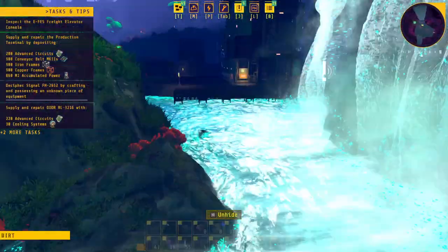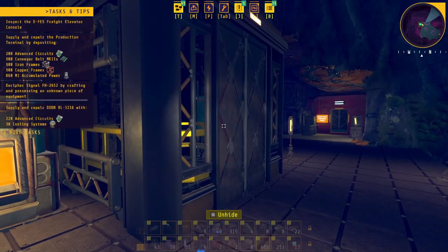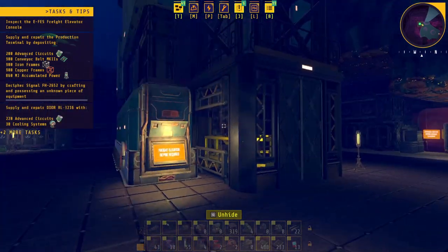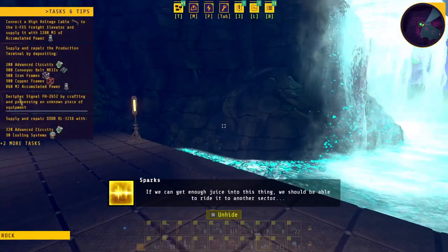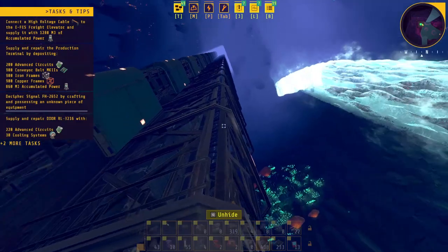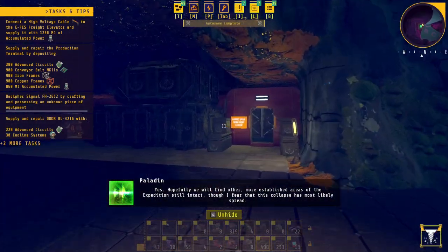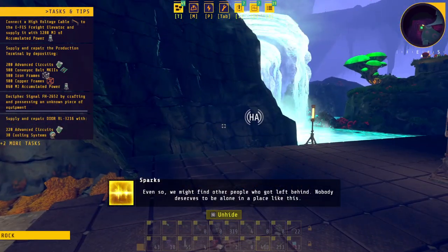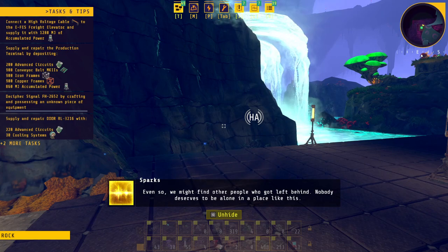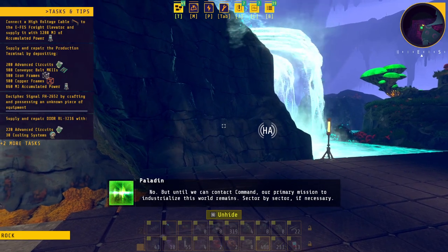There are two of them here. I'm not exactly sure what it's telling me to do — what do we need? We just have to generate power to this. That's actually fairly easy. If we can get enough juice into this thing we should be able to ride it to another sector.